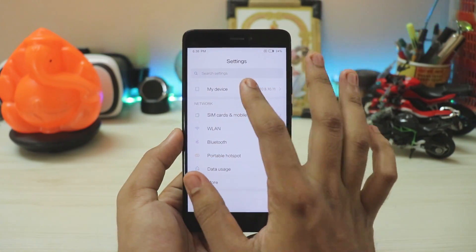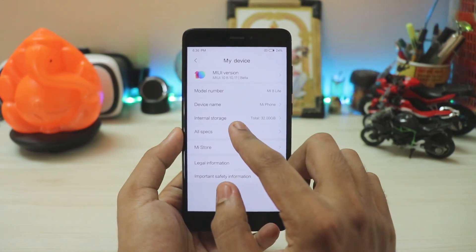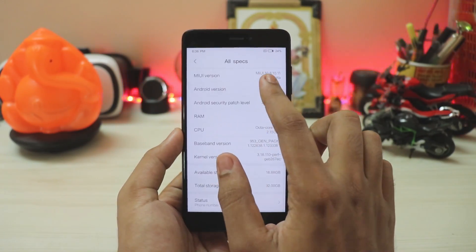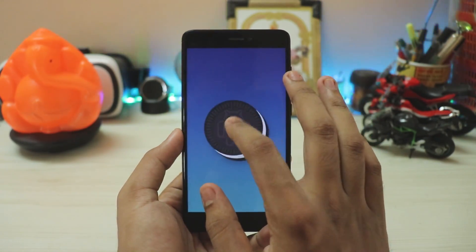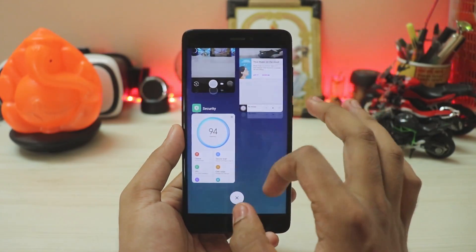Going to Settings, you have My Device. The specs shown here are not actually correct, but if you go to All Specs it shows Android 8.1.0 — these are the specs running right now. Let's just get to the installation.